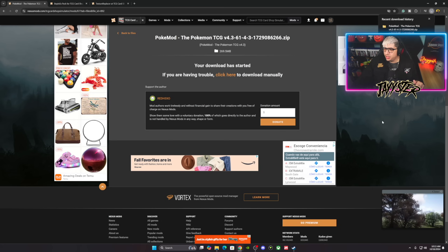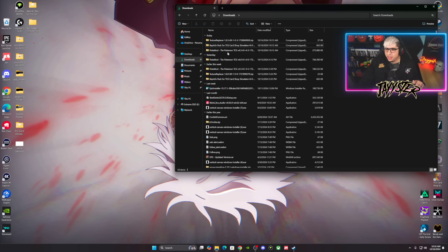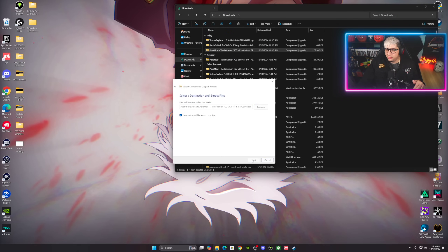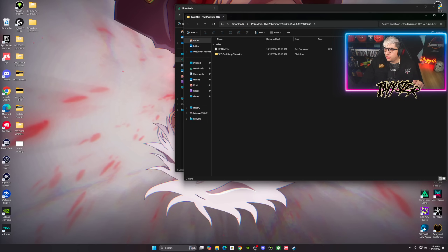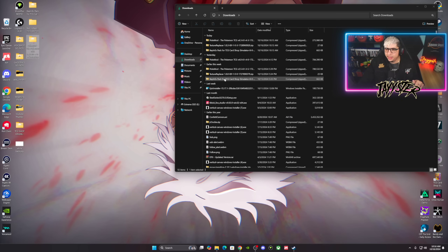Now the Pokemon 4.3 mod has finished downloading. Go back to Downloads, find 'Pokemon version 4.3,' and extract it — right-click, Extract All. This one will take a bit longer because there are 613 items, which includes the comic books and all the other new stuff they're providing. Once extracted, you'll have your three folders ready: BepInEx, Texture Replacer, and Pokemon version 4.3.